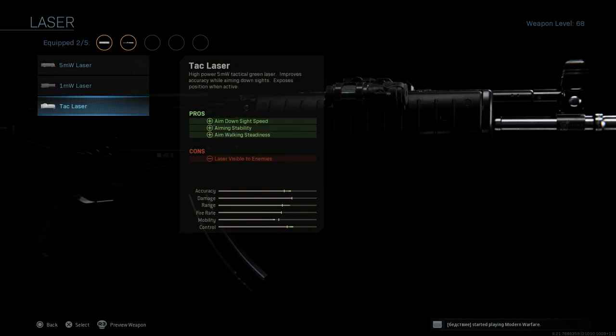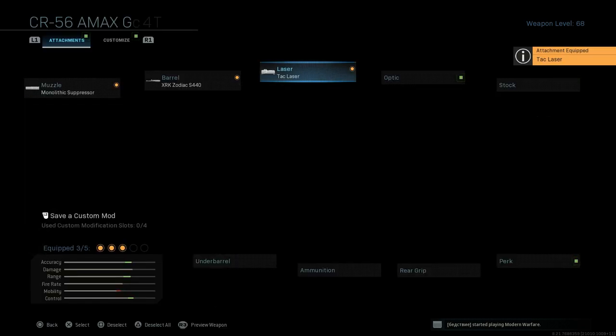Now for the laser — we're going to go ahead and add the tack laser. For solo gameplay I typically run the tack laser because with the longer barrel the mobility is a little slower, so I like to make up for it. The pros are ADS speed, aiming stability, and aim walking steadiness. The con is that the laser will be visible to enemies when you're ADS-ing, so be careful where you're pointing the barrel. You can point at a door frame so if somebody comes through from the other side, they won't see your laser and you won't give away your position.